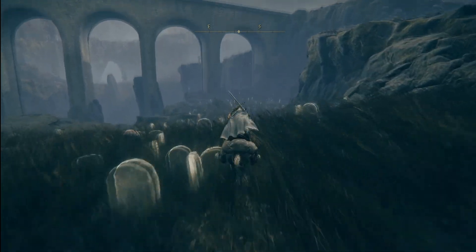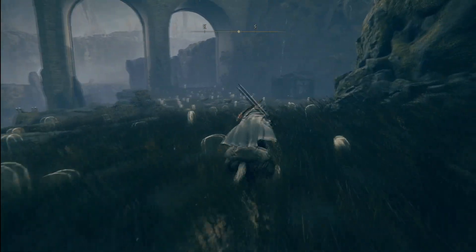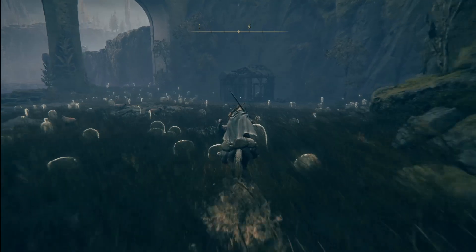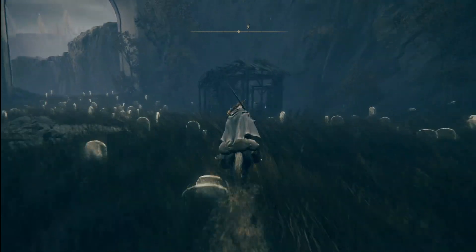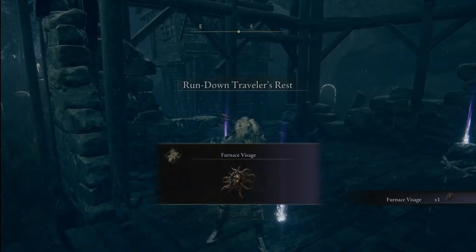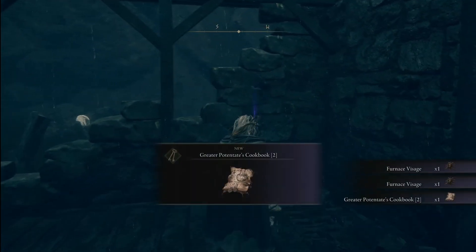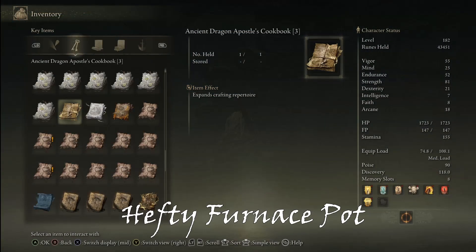You might already have this recipe — if so, that's great, we'll still go over which item you actually need to make. You'll see this little shack down underneath the side of the bridge. There are a couple things you actually need from this: one, the recipe, and two, the furnace visages, because they are actually needed for the recipe. So let's pull this book up.